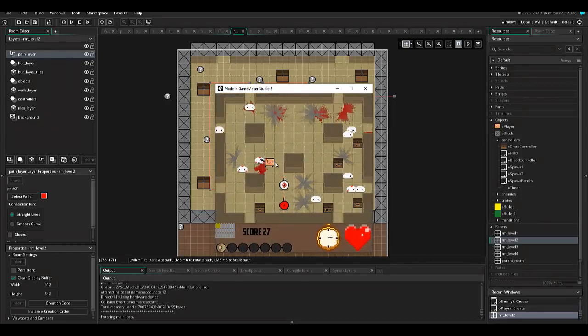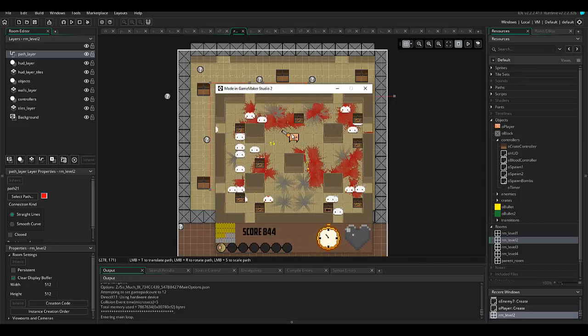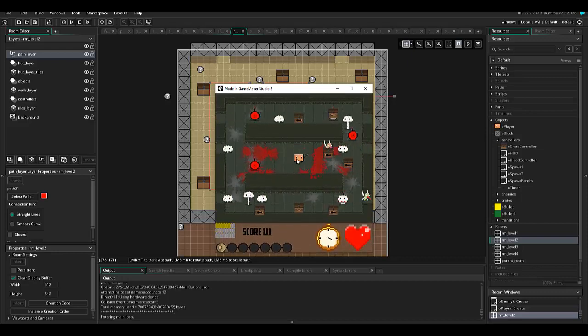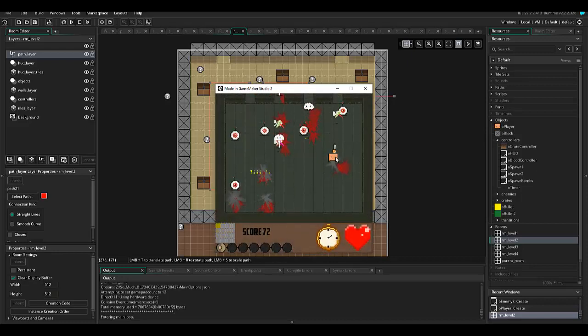Added a couple new rooms, some different enemy types. Again, the core is there. I'm not exactly sure if I should just continue and create all of the levels, or if I need to change something dramatically right now. So I'll let you guys decide that. This is the game so far — nothing too huge about it, just a simple little game that took me two days to make. Alright, go leave a like, go subscribe. Thank you guys and look forward to the second part. We'll see you next time.